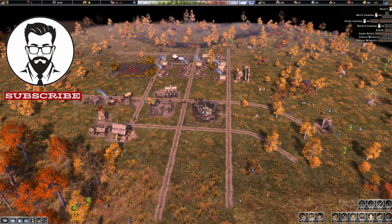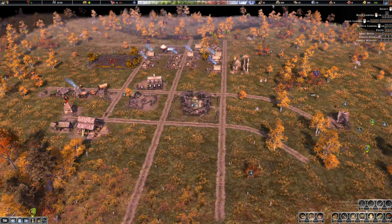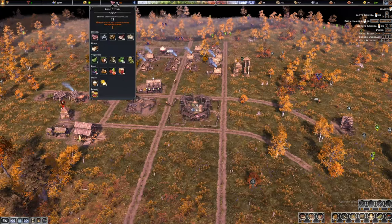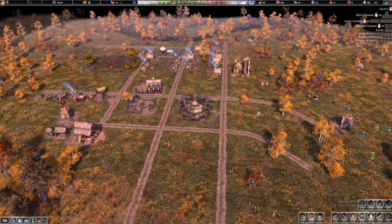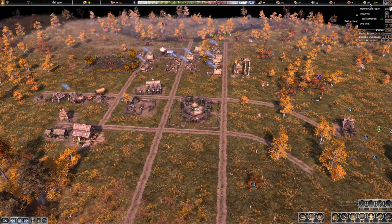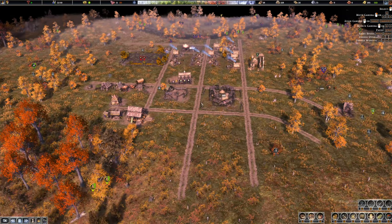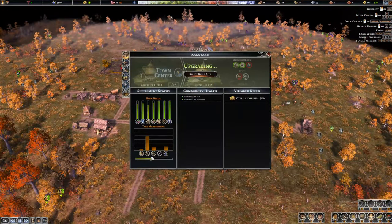Hey everyone, JK here, and we are back with Fardis Frontier. We are currently upgrading our town center to tier 2 and waiting for resources. Our current situation: we have food for 13 months, although food will be spoiled over the next 12 months, so that's not good. We also have 38 logs, 345 planks, enough firewood, and 200 gold with 12 coming from our market.